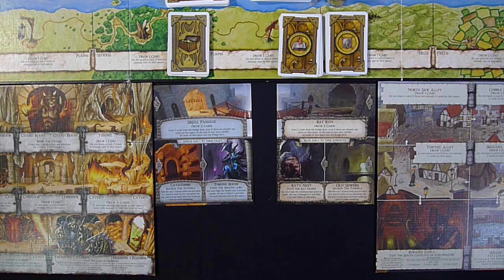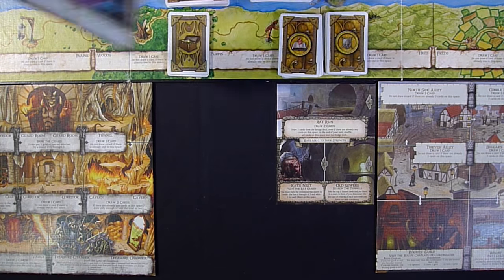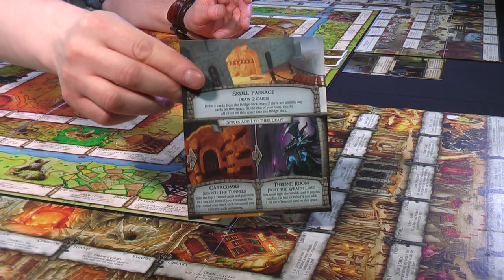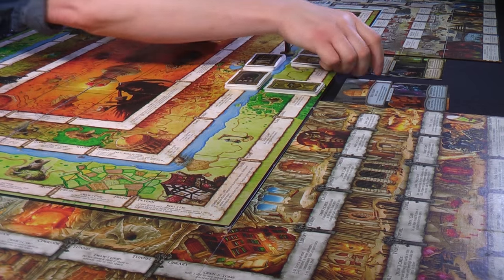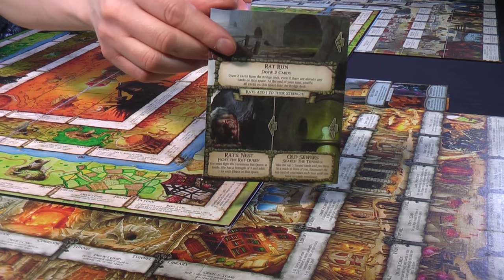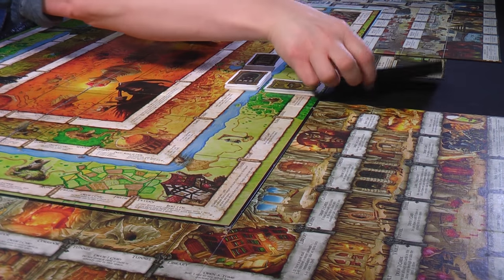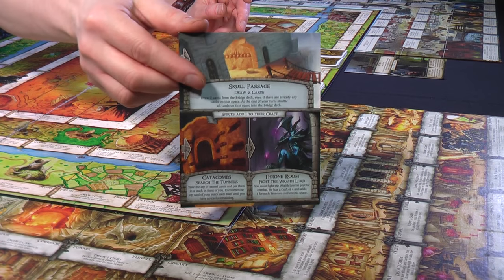So what do you get in the box? What you get is cards, basically. You'll be getting the actual Realms themselves: one is the Rat Queen's Nest and also the Wrath Lord's Lair. And on top of both of the realm cards is a bridge. So what you do to set the game up, you'll also have these bridge cards, which have a nice cool illustration of a rickety old bridge on the back.